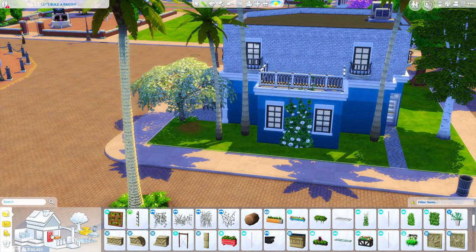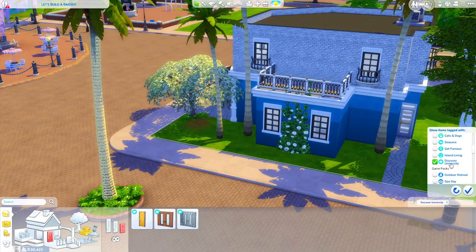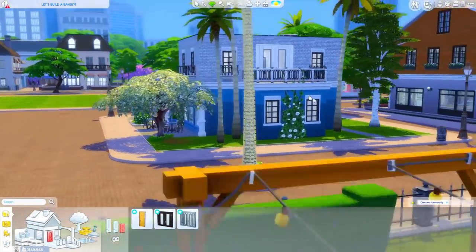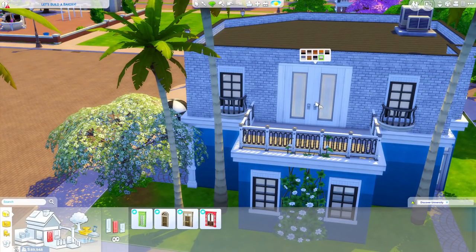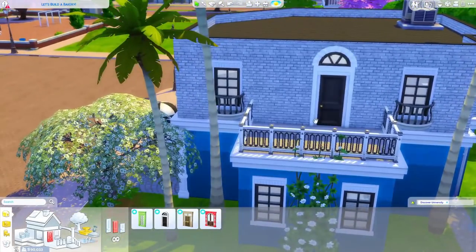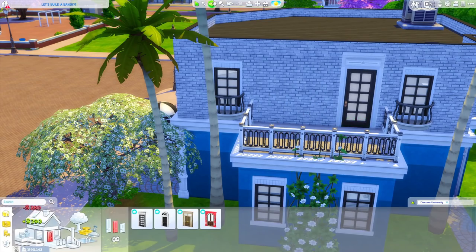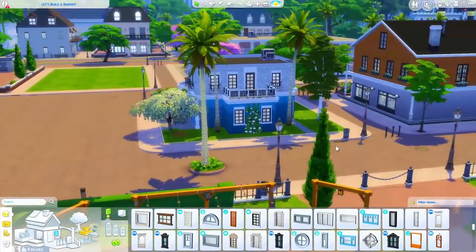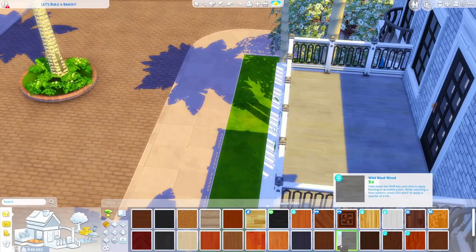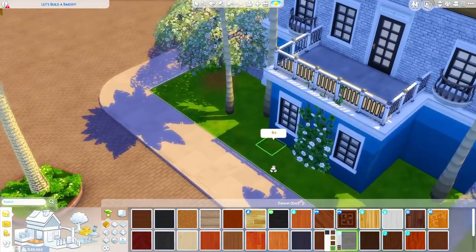Maybe I'll get some more ivy growing up right there. Definitely going to need a door onto the balcony — something that matches the vibe the upstairs has. The windows are from Discovery University, so maybe there's something from that pack that will match. This one looks more like a front door but it's also quite nice. This one doesn't center but has the look I'm going for and doesn't have the little mail slot, which doesn't quite make sense for the store. For the floor out here, a little bit of a worn-down wood floor would look nice — I kind of like the gray one. I think it matches pretty well, but for right now I'm going to go with the gray.